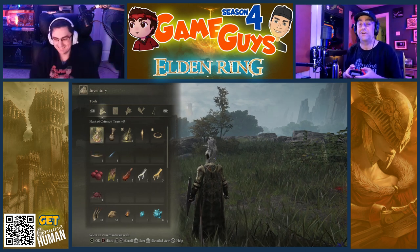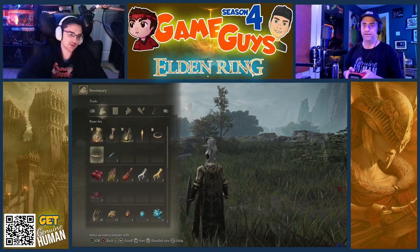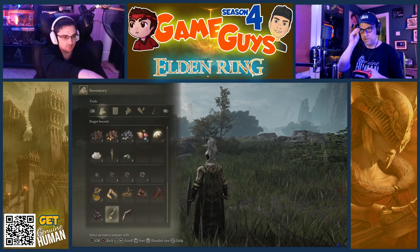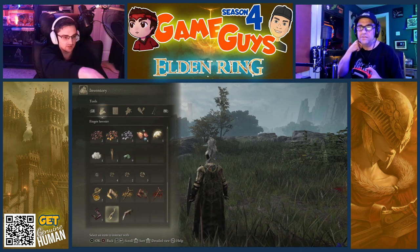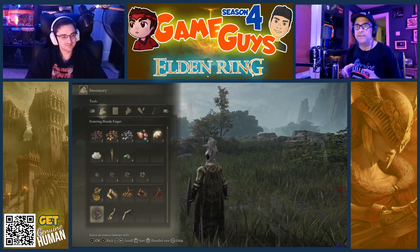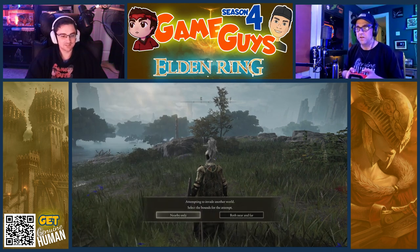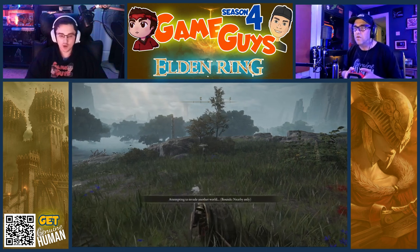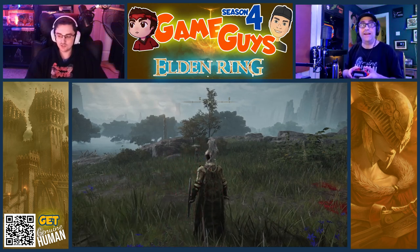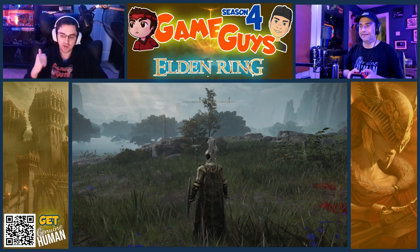I can also do that. What do you want me to do? Go to the festering bloody finger that he just gave you, scroll down the menu. Very bottom left corner. Festering bloody finger. Use it. Nearby only. So what we're doing right now is we're using the festering bloody finger to invade another player's world. Why? We need to do this three times. It doesn't matter if we win or lose the fight, but we have to do this three times. This is to continue Varre's quest line — that's the dude we just talked to that gave us the finger behind the church.